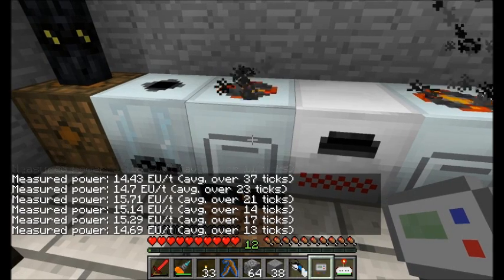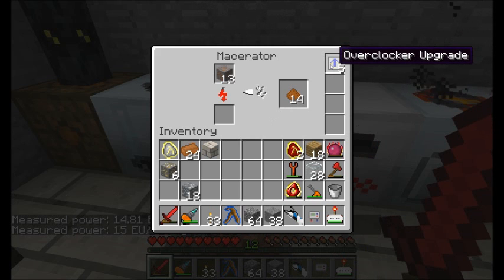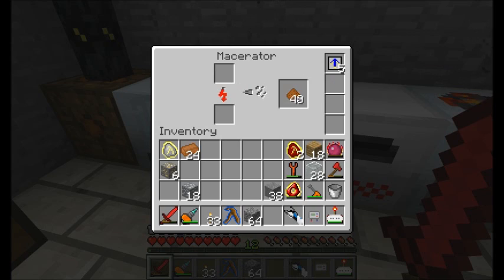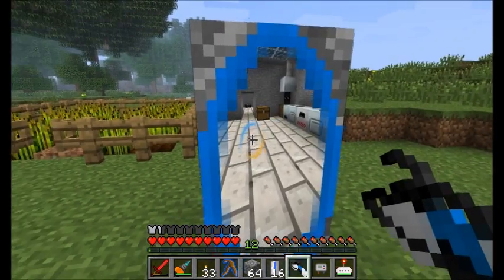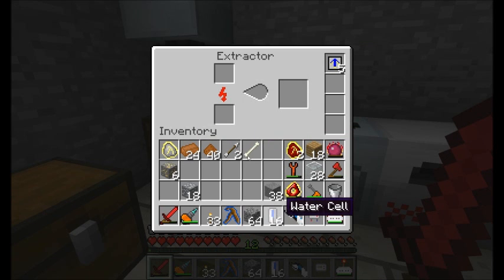This macerator looks like it's using about 14 to 15 energy units per tick with five overclocker upgrades — interesting to note. I'm trying to determine if overclocker upgrades are better than advanced machines. They both seem to be a little balanced in terms of EU use. I want to see what a sixth overclocker upgrade would do, both in terms of speed and EU use.